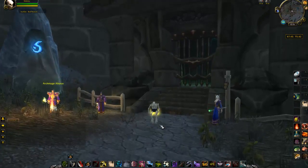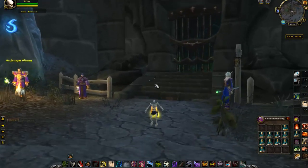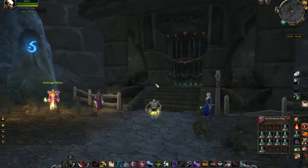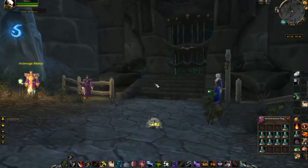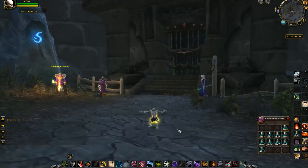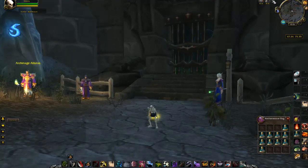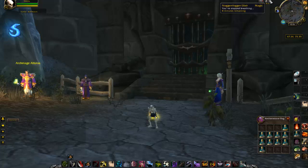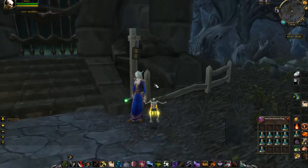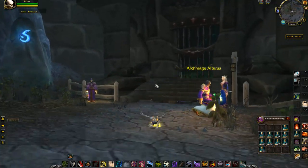Second thing you're going to need — as you can see, Nogginfogger Elixir, and a lot of it. If you don't know where to get Nogginfogger Elixir, it's in Gadgetzan in Tanaris. You can get it kind of near the Alliance Flightmaster. There's a little goblin there that sells Nogginfogger Elixir. About 60 would do — you don't need this much, I only got this much because I didn't know how much I'd need. You need just enough to get the 3 Nogginfogger Elixir buffs, which are the skeleton buff, the small buff, and the slow fall buff. But that only lasts 14 seconds, so we're not going to use that right away.